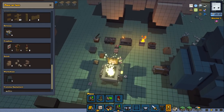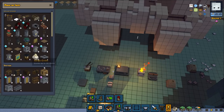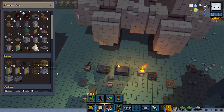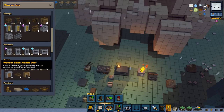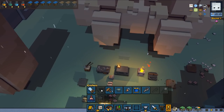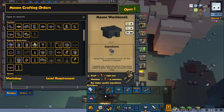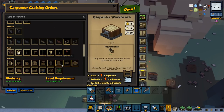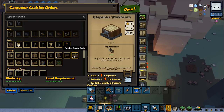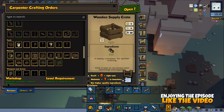Another thing we can do — since we have a lot of workbenches currently here — is if we have another one of those supply tables, we could take that one and try to always keep it busy with stone. But it looks like we do not have that at the moment. We can make some either with the mason or the carpenter — I think we will do the carpenter because we have a little bit more wood. So we are going to make the wooden supply crate, a supply container, for quick crafting. I'm going to make like eight of those, so we have them sitting around here. That should be good.